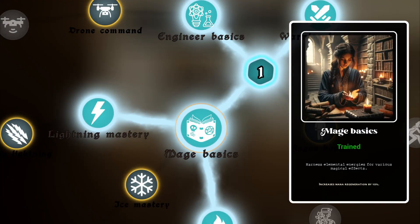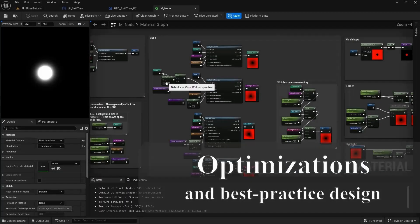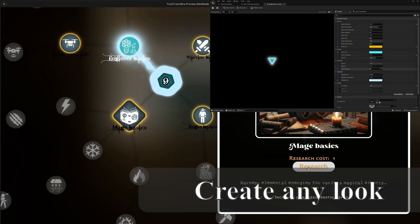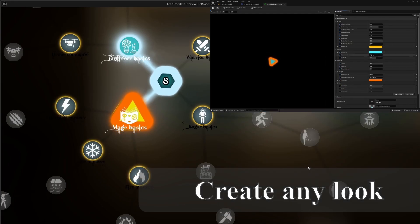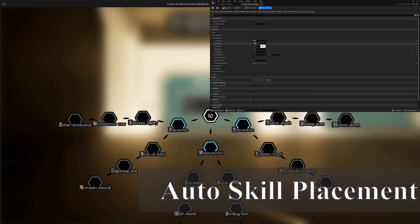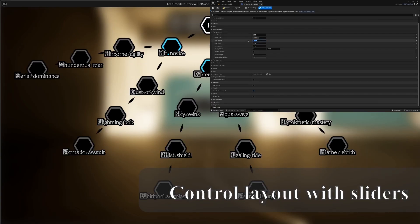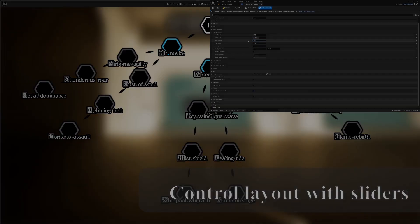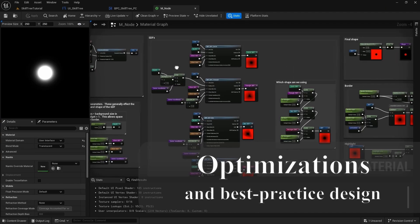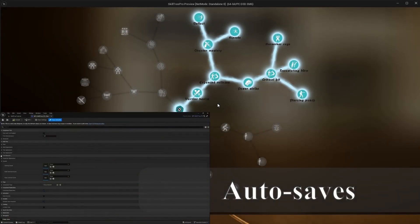The goal of this tutorial series is not only to leave us with an extremely useful asset, but also to walk through and learn about intermediate to advanced development techniques. We'll create a highly customizable and performant UI material, create a designer-driven system which allows us to design what the skill tree nodes will look like in various states that automatically animates them for us, and write procedurally generated code so we can simply add entries to a data table and play with sliders to determine the look of our skill tree, which the system auto-creates for us. We'll also cover soft references, enhanced input, proper zooming, autofocus, persistent saving, and more.